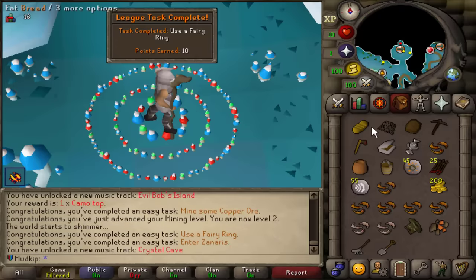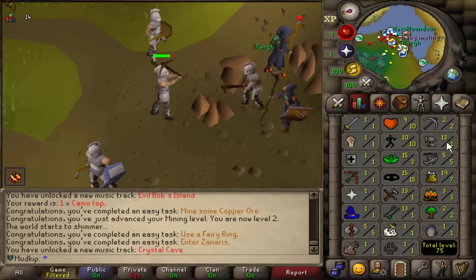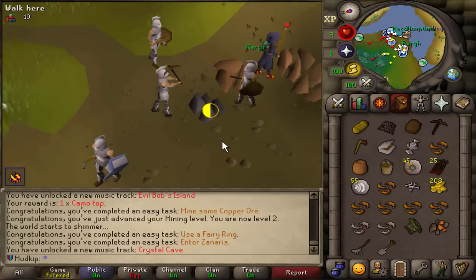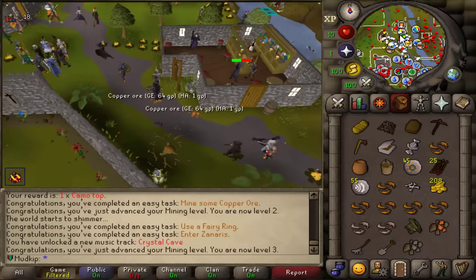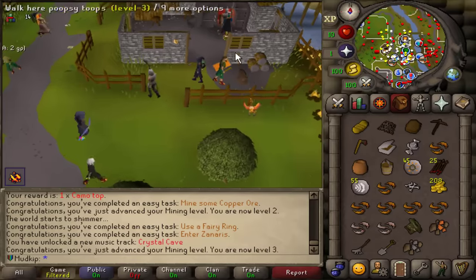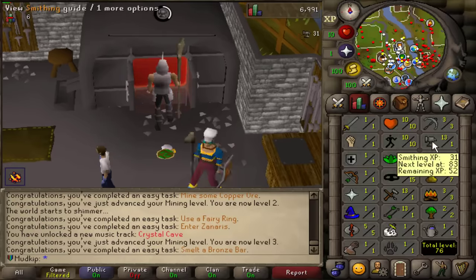There's a task to use a fairy ring and enter Zanaris. I want to get one tin because I need to smelt a bronze bar. From that Drill Sergeant random event I didn't get an item — that's weird. Let's smelt the first bronze bar on the account, and because I have Production Prodigy, I'm auto-boosted up to 13 smithing. So when I'm level 3 smithing, for example, I'll be able to smelt iron.